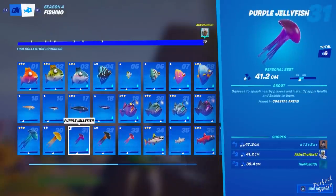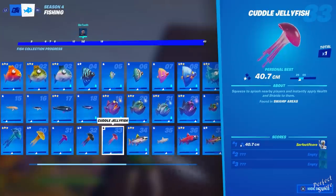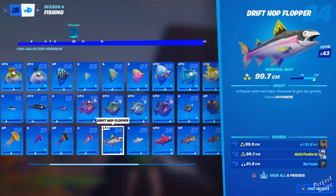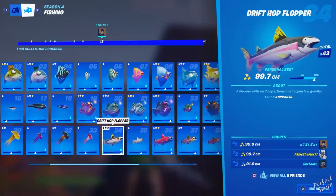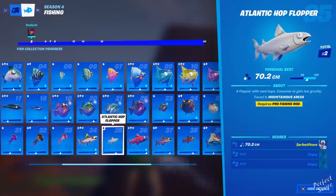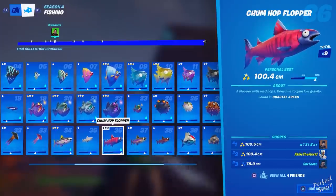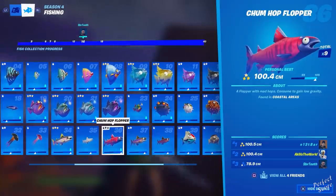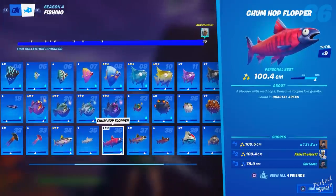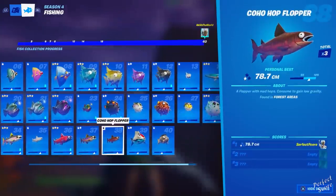Anyway, number thirty-three is the cuddle jellyfish, found in swamp areas — go to Slurpy Swamp, stand in the muddy water and you should get it. Number thirty-four is the drift hop flopper, found anywhere — it's the most common hop flopper, so you should get it while going for the others. Number thirty-five is the Atlantic hop flopper, found only in mountainous areas and requires a pro fishing rod. Number thirty-six is the chum hop flopper, found in coastal areas — it's quite common so it shouldn't take long. Number thirty-seven is the chin hook hop flopper, found only in swamp areas.